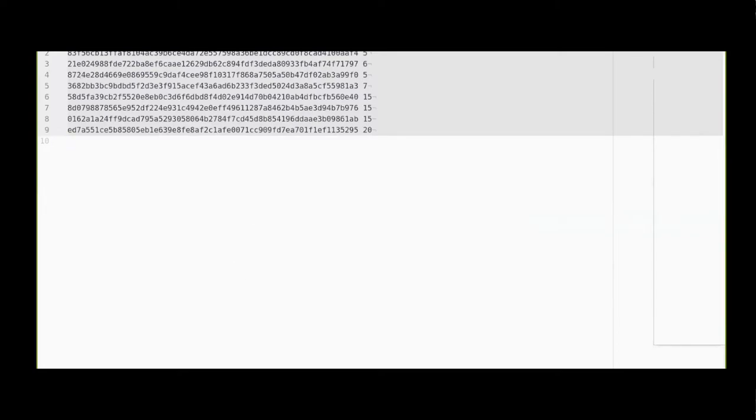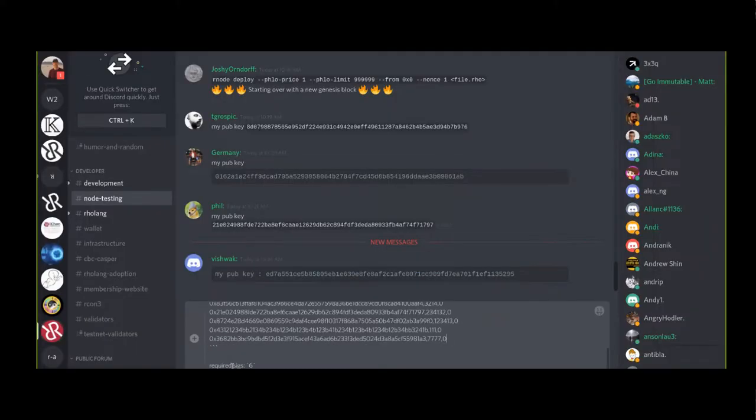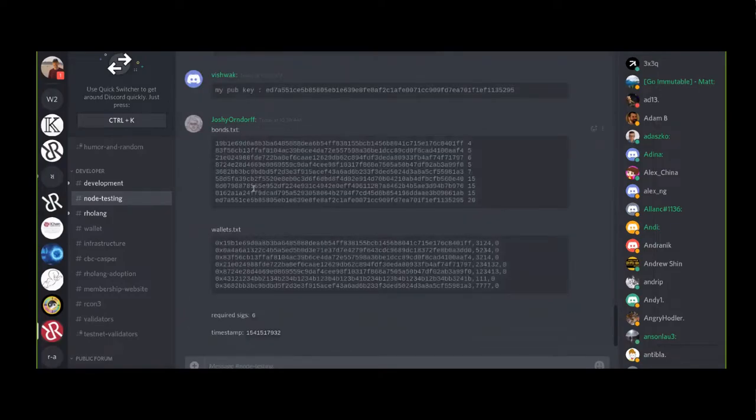We got Vishwak's key. Here's our official bonds file - we've got me, Dror, and everyone who sent me a key. Vishwak, you're the heaviest validator here - you get a weight of 20. Congratulations. The wallets file I didn't bother to add everyone in here because we don't really have much use for tokens right now. I'm going to send you guys all this information. Required signatures we agreed on six, and here's the timestamp we can all agree on.